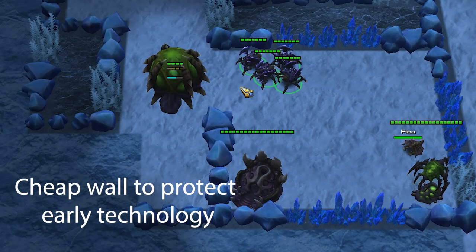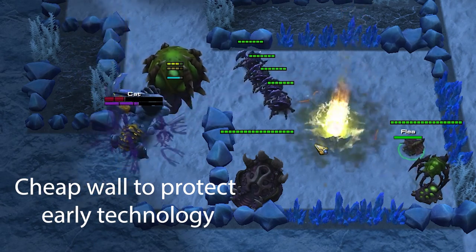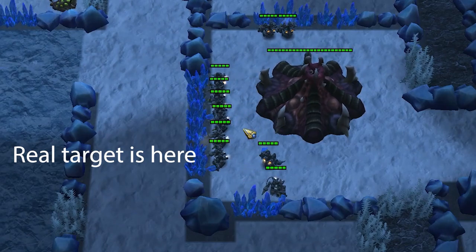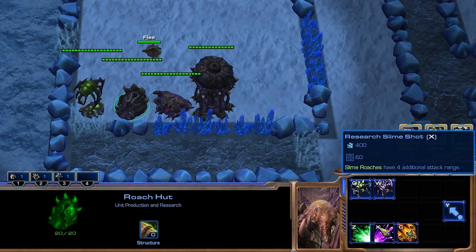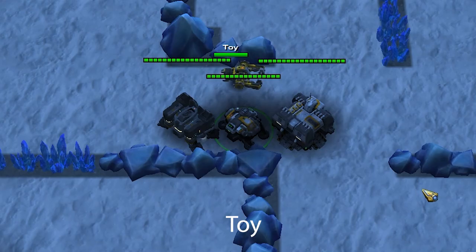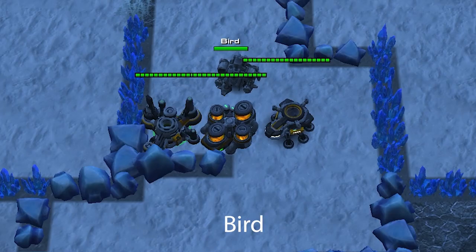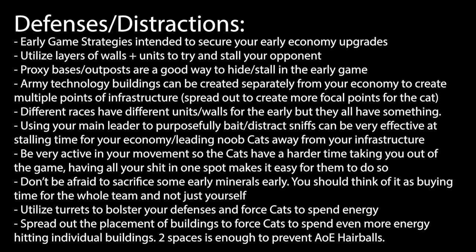You can use your main critter to distract sniffs and give false positives on where exactly your base is. Being as much of a nuisance as possible, especially in the early game where the cat doesn't always have loads of energy upgrades and technology, is really effective. It can even lead to clutch moments where you stall just long enough for your economy upgrade to finish. You can even create fake outposts to distract the cat, since there are other key things you could defend and bait them with — namely your army technology, where you produce units and research upgrades.